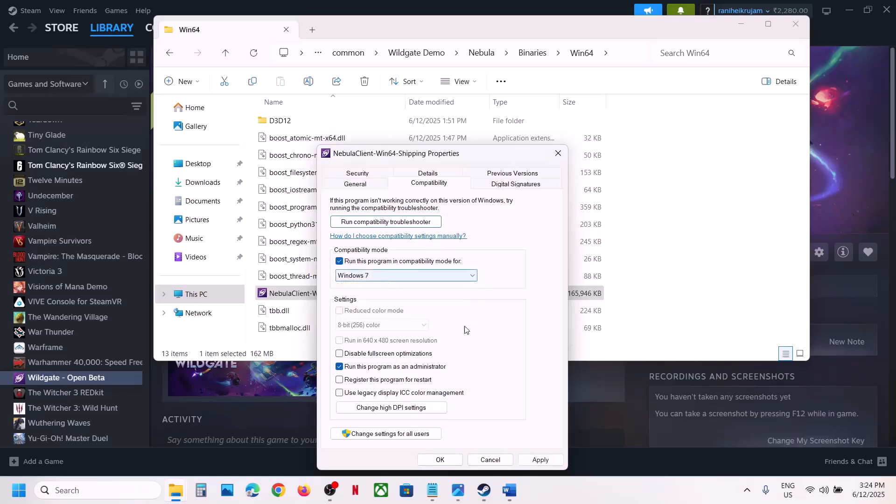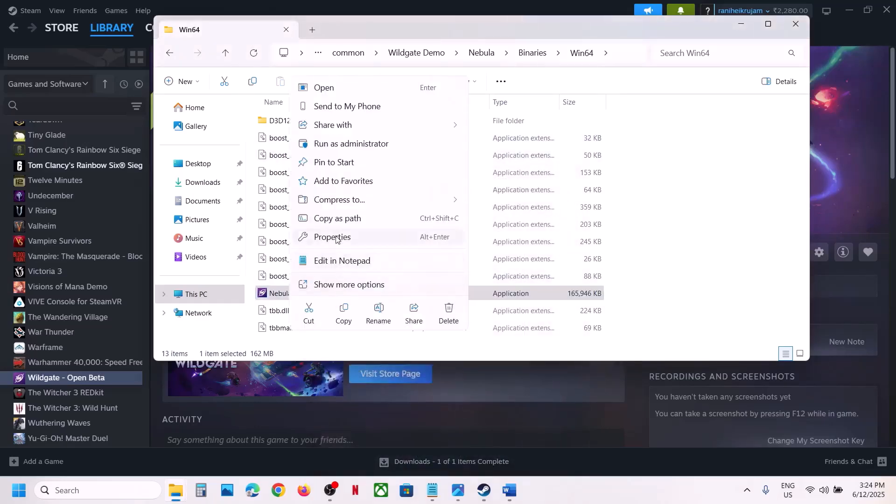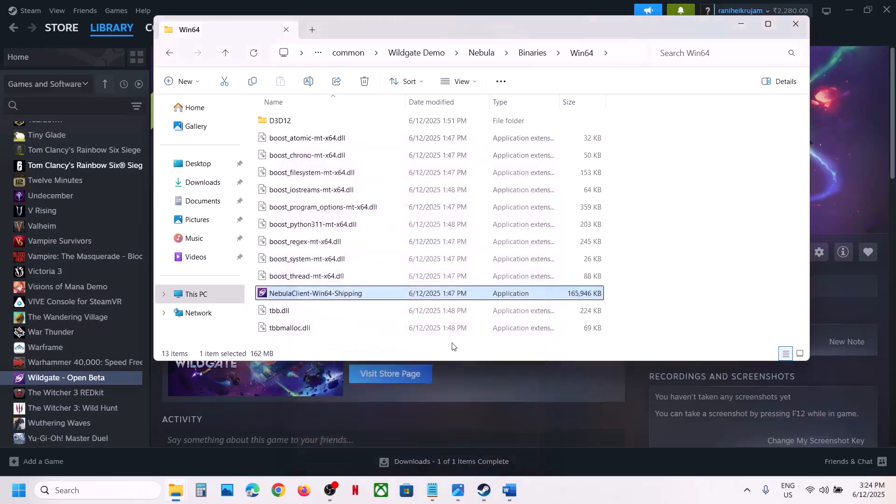If that doesn't work, go to Properties again and try selecting Windows 8 compatibility mode, hit Apply, click OK. Still not working, try Windows 7. Still not working, put a check on Disable Fullscreen Optimization, hit Apply, click OK and check. If none of these work, you can uncheck all those boxes and follow the next step.